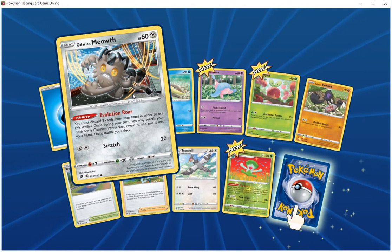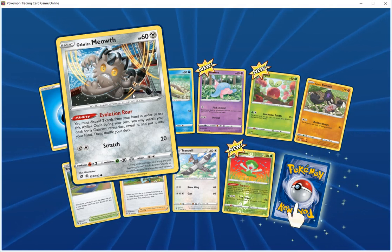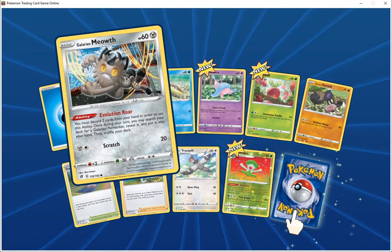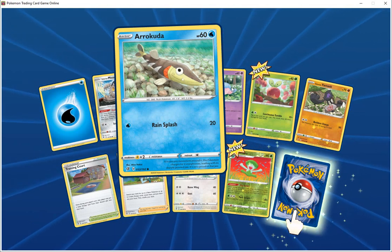Galarian now ability — you must discard two energy from your head. Once returned, you may search your deck for Aquarium to reveal and put into your hand, then shuffle your deck. Back does 20. Harakuta HP 60 water, race button does 20.